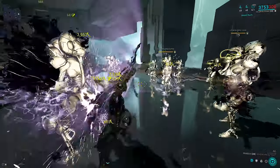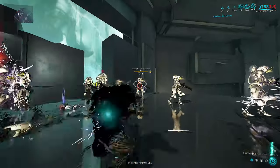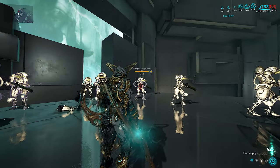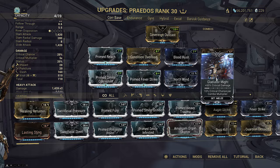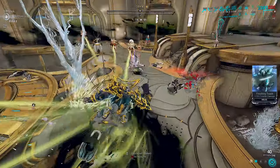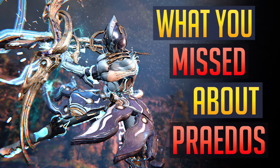Melee heavy at five times combo to activate Incarnon form for +2 meter range, reaching out to 7.5 meters with +20 attack speed since we didn't mod it. Prime Smite for even more damage, Gladiator Might for crit damage, and 130% crit chance. For a better breakdown on Praedos, check out my original Praedos video.